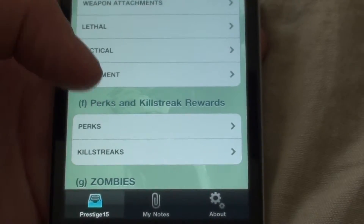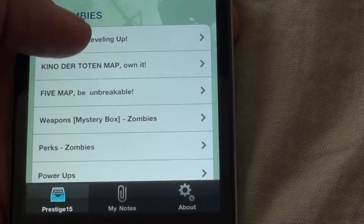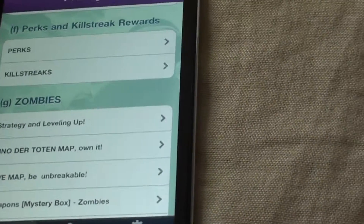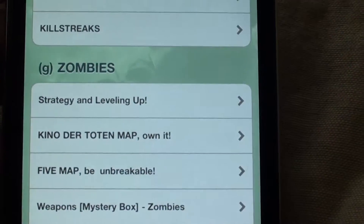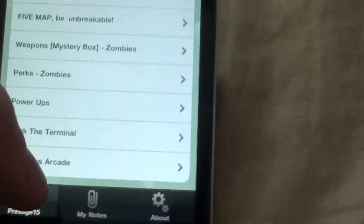Then there's the perks and killstreaks. And then there's how to do zombies. Leveling up here doesn't mean leveling up like in regular mode — it means leveling up like going to the next round. It's not updated, so there's nothing on Ascension for me yet.